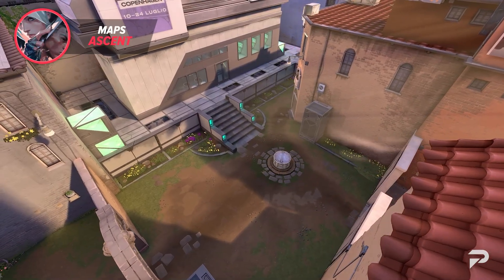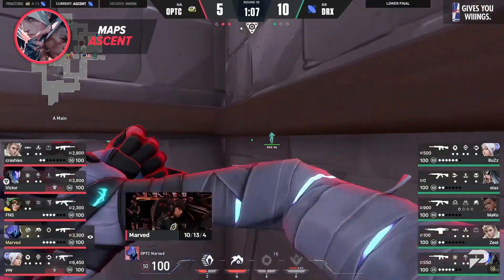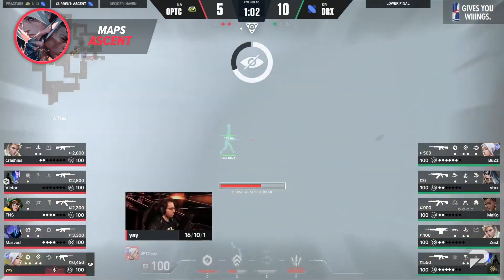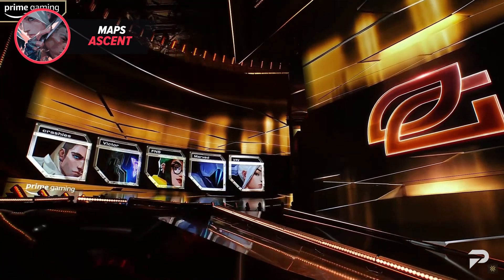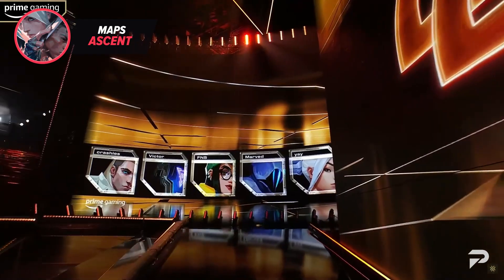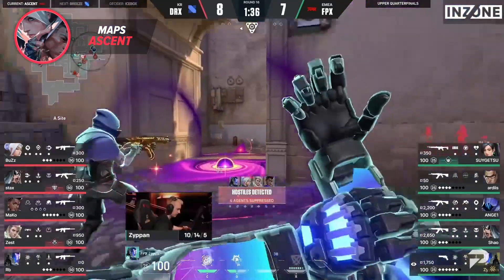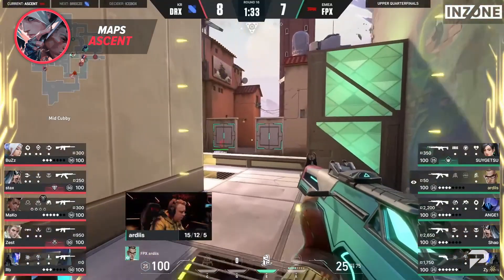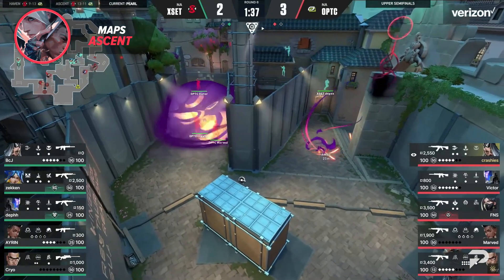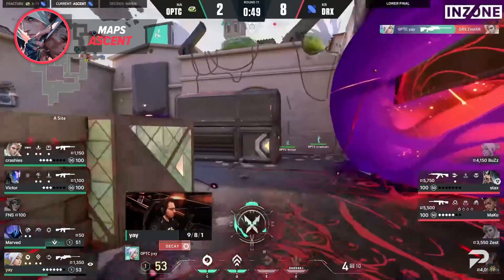Ascent is one of Valorant's original maps and has seen a total of 32 games played in the most recent Champions Tournament. There has been an extremely obvious best team comp for Ascent played by Optic, DRX, and FPX, and a few other teams that saw great success. This team consists of KO, Omen, Killjoy, Jett, and with many teams picking a second initiator of Sova or Fade. Double initiators have seen an extreme rise in popularity since their utility focused on gathering information is so viable to top-tier teams on both defense and offense. Fade and Sova both do an amazing job at gaining map control, but Fade has seemingly taken priority since her ultimate and two prowlers are unmatched at cleaning angles and taking site control.